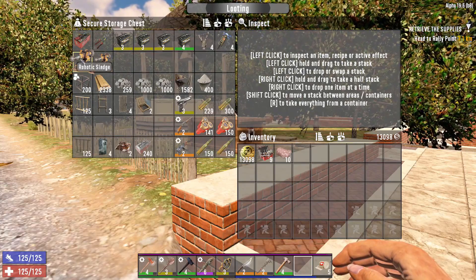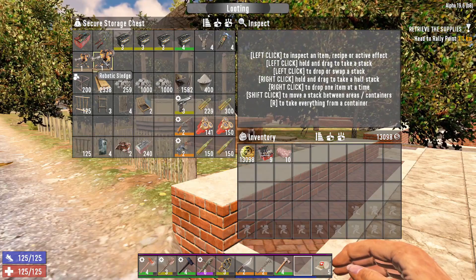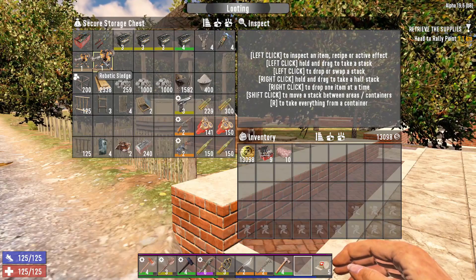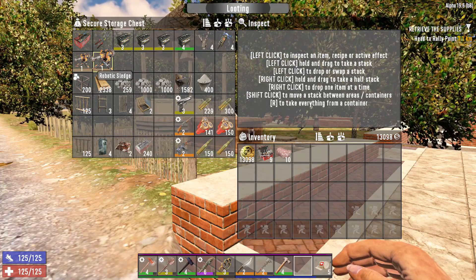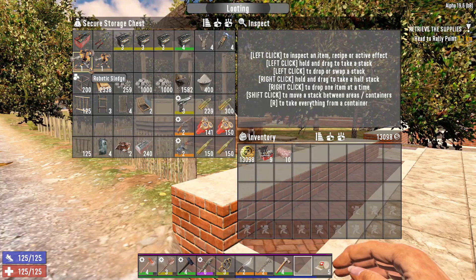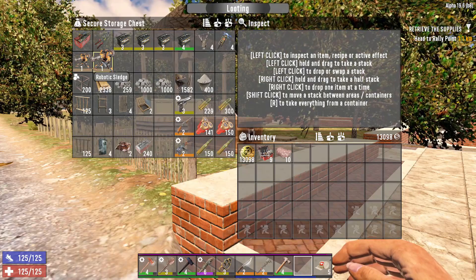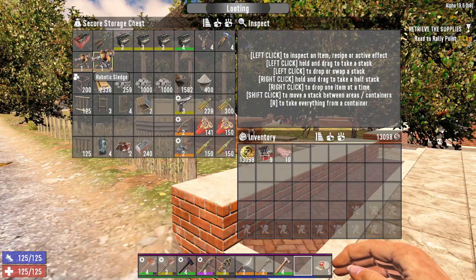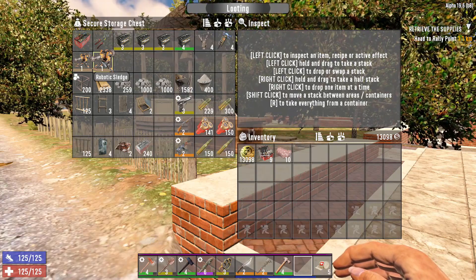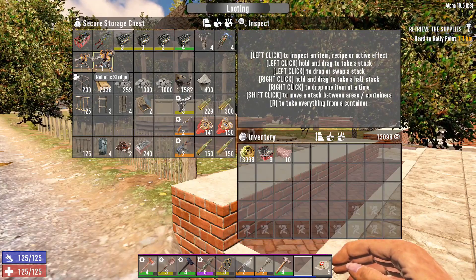I also got a robotic sledge as a quest reward and bought one from a trader for around 700 dukes. It's really easy to get dukes if you follow the tip from last time about creating your robotic turret ammo. The reason we have two robotic sledges is in case one breaks, another will be there to take over. Until you can unlock the final tier of robot master, these are always good if you find multiples.